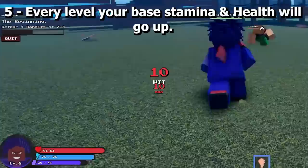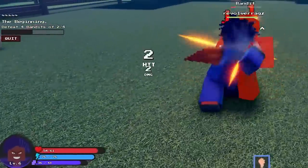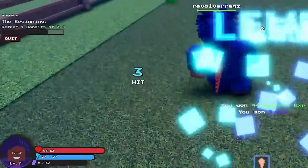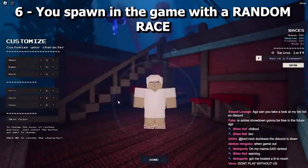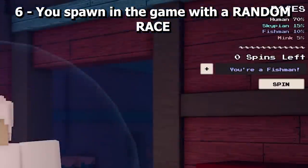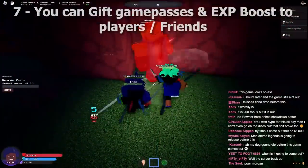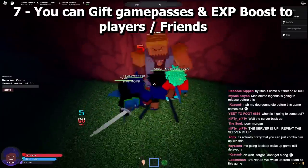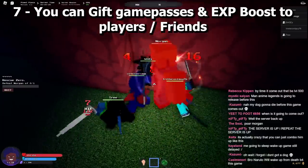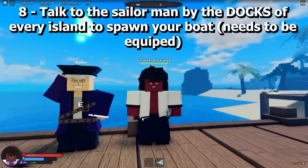Every level, your base stamina and health will go up. You spawn in the game with a random race. You can also gift game passes and EXP boosts to players and friends.